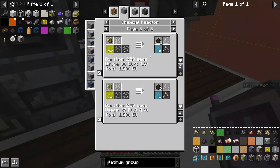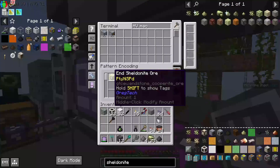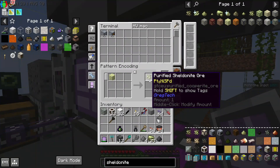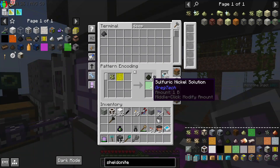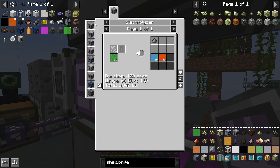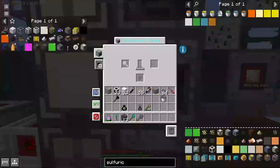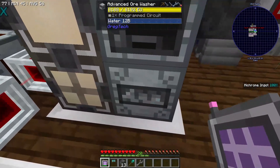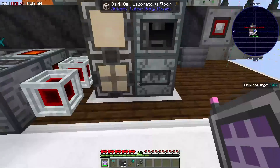The most efficient recipe to get platinum group sludge from nitric acid is purified sheldonite ore. We'll set up a recipe that turns raw sheldonite ore into purified sheldonite ore, and then a chemical reactor recipe that makes all this stuff. The sulfuric nickel solution will automatically export into an electrolyzer. The sheldonite ore to purified sheldonite ore recipe will go into this advanced forge hammer, to get dumped into the ore washer instead of the top forge hammer. And now I can request platinum group sludge.